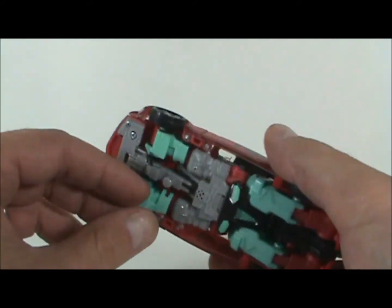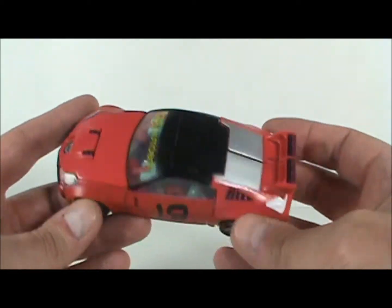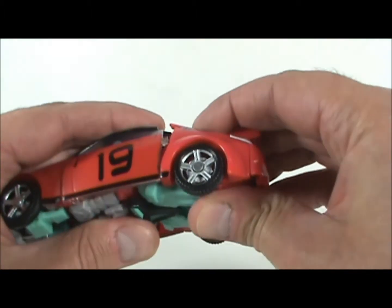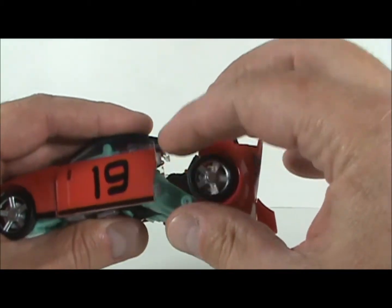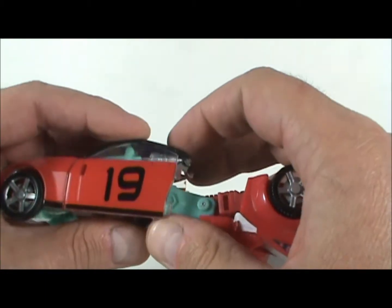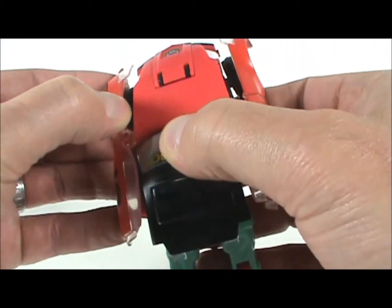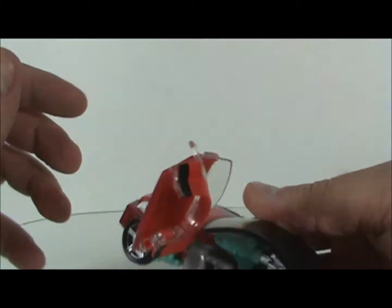He has a little gun stored underneath here — we're just going to pull that out for transformation because it will fall out if we don't. The instructions say to pull the doors out to the side first, but because of that issue I mentioned, what I like to do is pull the legs out first. It sort of releases the tabs so you don't have to be afraid when you open them out. Now you can pretty easily pull those out and rotate them down, and flip that up to the side.